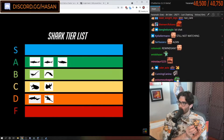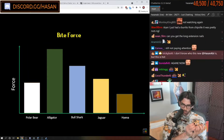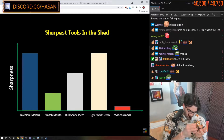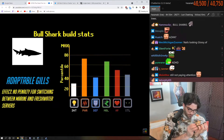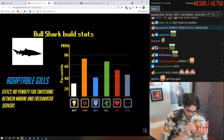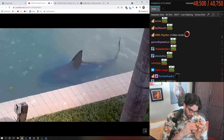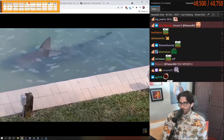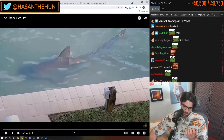The first is that bull sharks have the highest bite force of any shark, meaning that even though they have pretty average teeth in terms of slicing and cutting utility, they can still deliver an extremely potent bite. The second ability is that bull sharks can enter freshwater servers without receiving the energy-sapping and damaging debuff that obligate saltwater builds do. This allows them to travel into rivers and streams where they have no real competition.